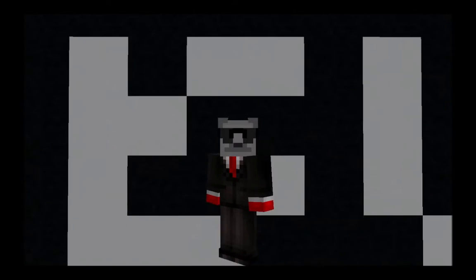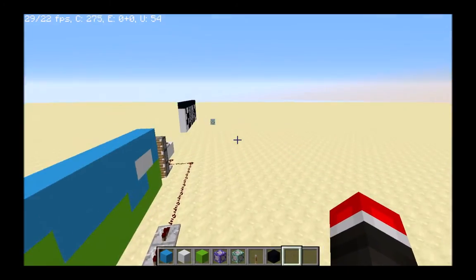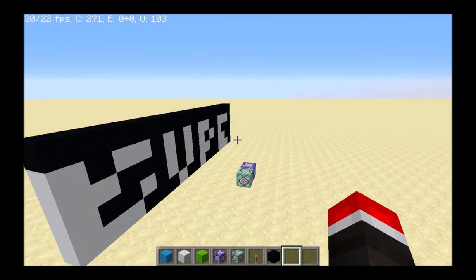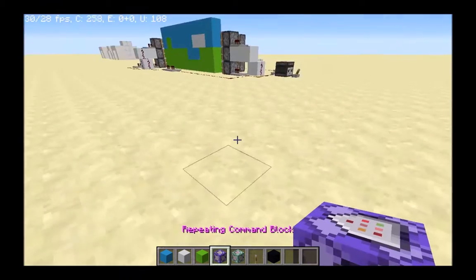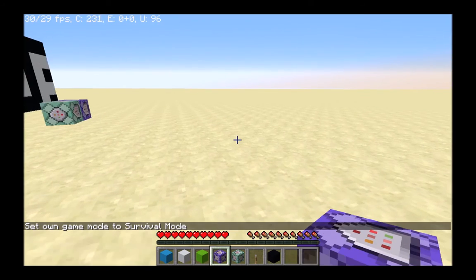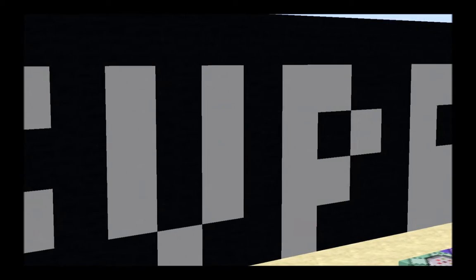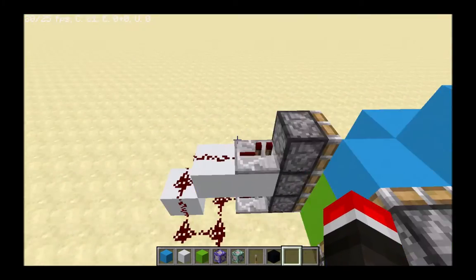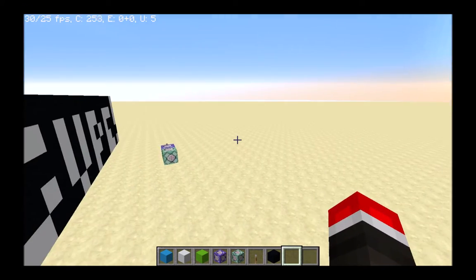So redstone has benefits, as well as commands do. Redstone has the benefit of being accessible in survival mode, whereas commands are generally not accessible easily in survival mode. Try getting your hands on some of these in survival mode and actually being able to get into them without hacking. You can't even place command blocks in survival mode. So good luck to you.